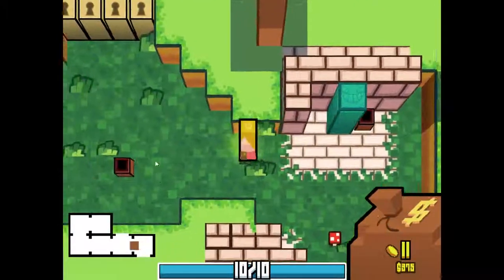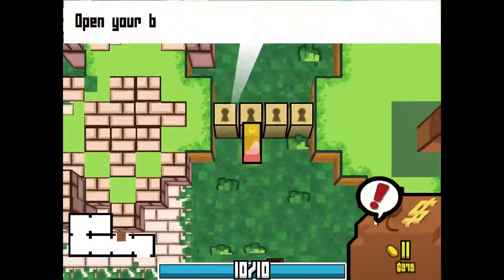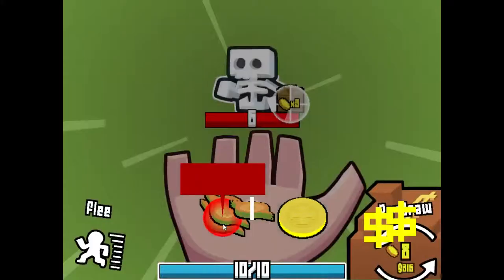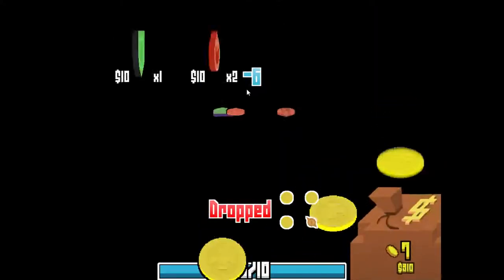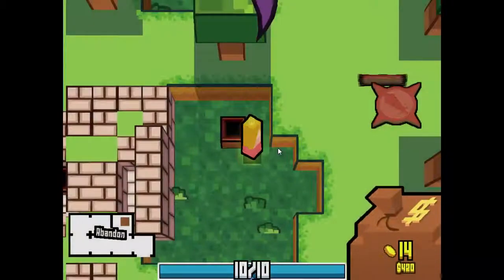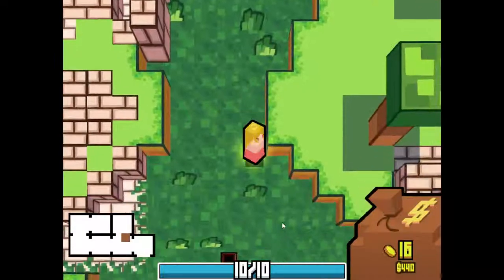From what I've noticed so far, they appear to stack off each other, like using a really weird algorithm when counting their attacks. Like, if I were to use that on its own, it would be, like, a hit one, but since I used all three at once, it was like a hit seven — or like a hit 52 or something.